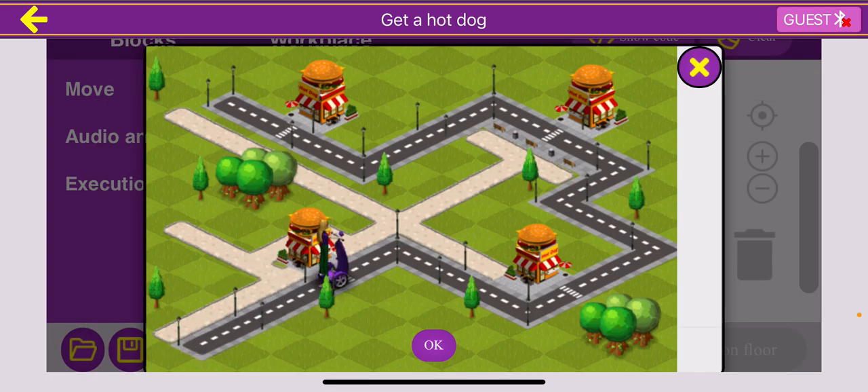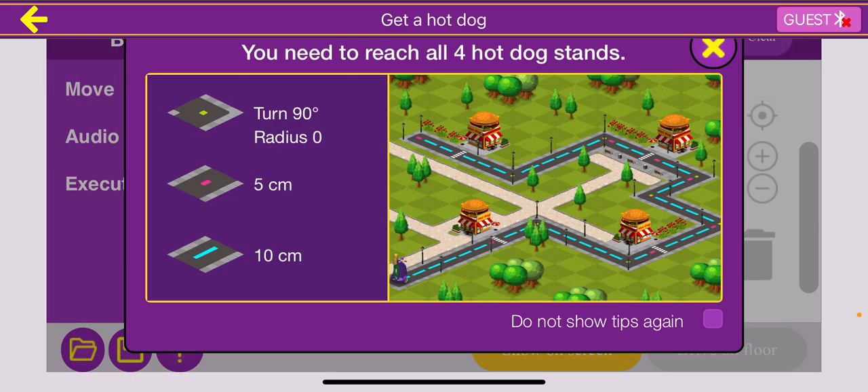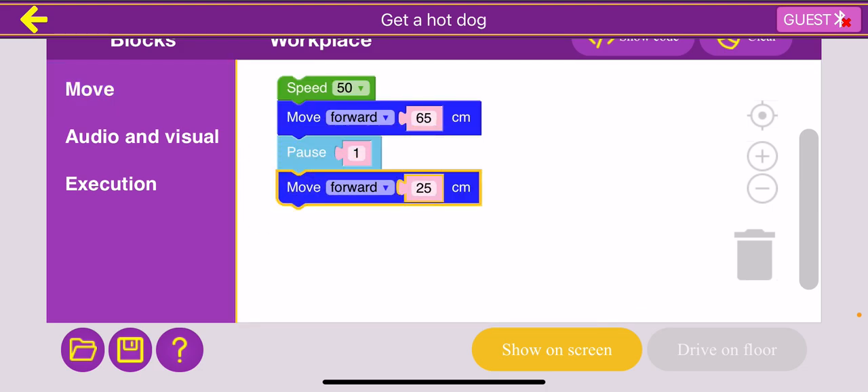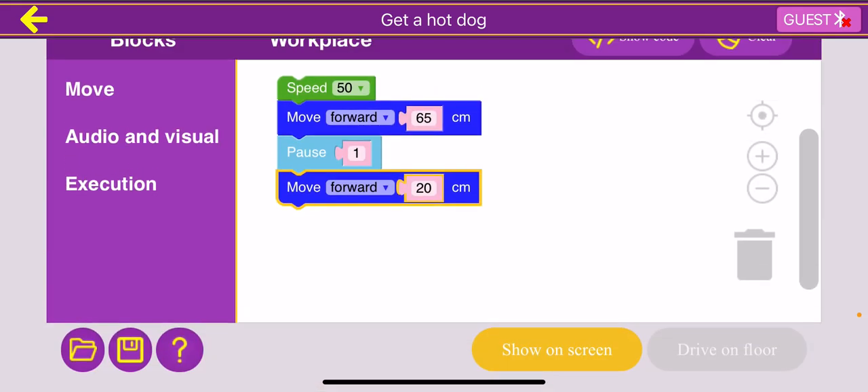Now we have gotten our first hot dog, which is great, but we still have a lot more work to do. How many blue dashes are between our current location in front of the hot dog stand and the next turn? There are two blue dashes, which is 20 centimeters. So I'm going to drag the move forward block and change it to 20 centimeters to represent the two blue dashes.